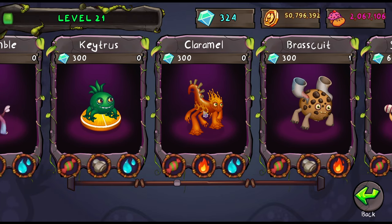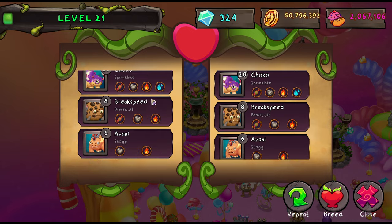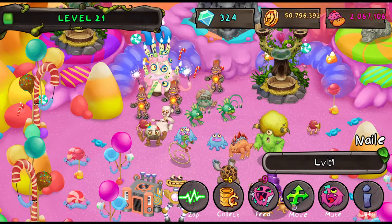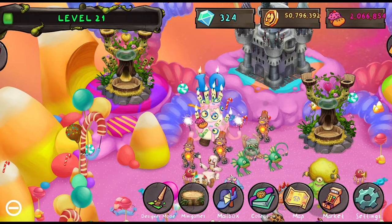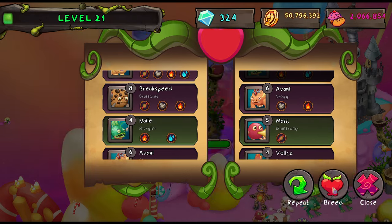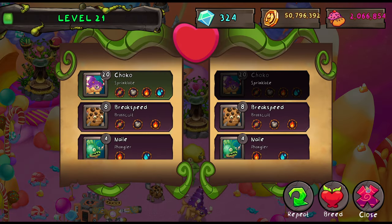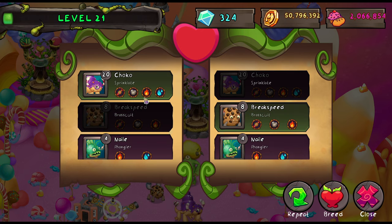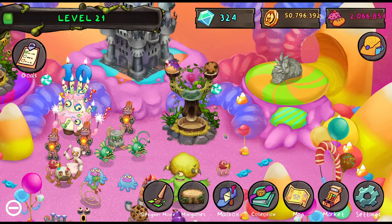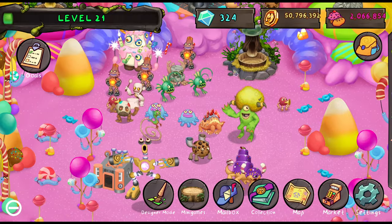So we're going to get a Claramel — the combination is Candy, Fire, and Water. Let's remember that: Candy, Fire, Water. I need to feed some of these monsters up, they're all so hungry. This guy is Fire and Water, so we can do that. Head down here and do Candy, Fire, Water, and hopefully get it first try. Come on, Fangler — come on, Gumtromp, I love Gumtromp. Looks like we may have succeeded or may have failed. On the other combination, I'm going to try to breed a Gaz, which is Sprinklet and Brass Kit. I'm pretty sure that's just a Brass Kit, so we did not get Gaz. I'm going to need two Gaz because I want one for the island and Fletchworm also takes one.